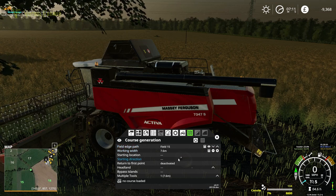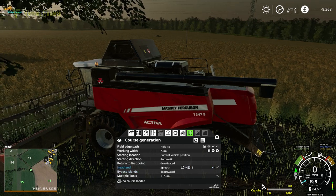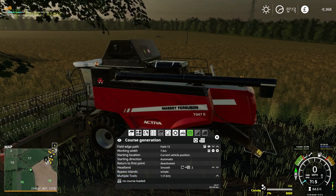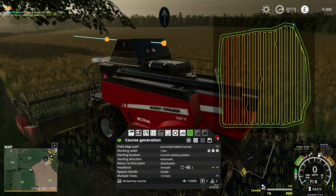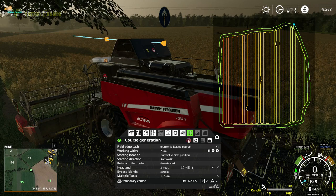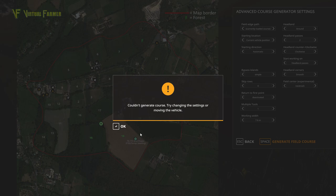We're going to take field 15 here - starting location is current position, headland, we want two out with this combine, going around the field this way, simple islands. I've come into the advanced screen and there's a new function - field center, which is an experimental new version of CoursePlay. Instead of going up and down, you can set it to racetrack or spiral. I want to try out racetrack - I think it will keep our auger out at all times.